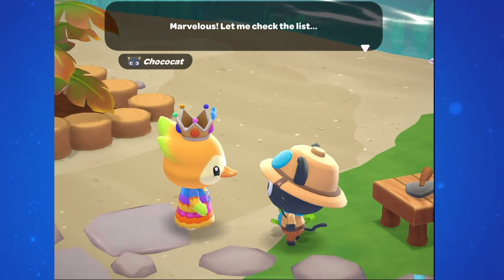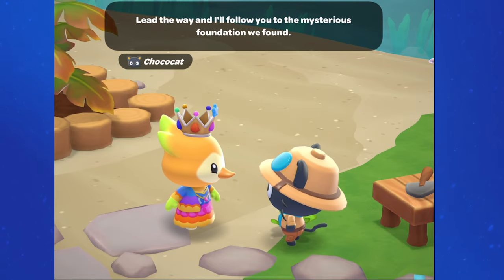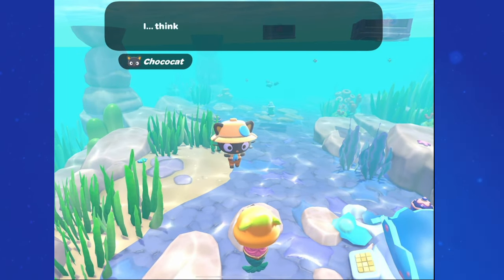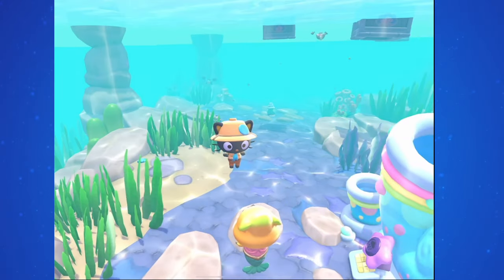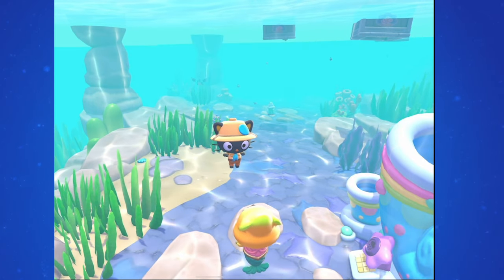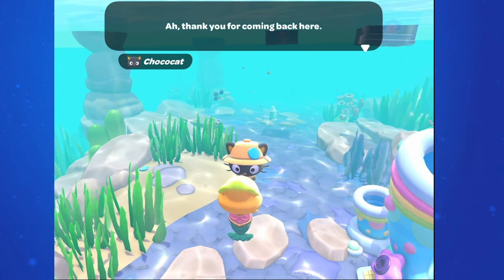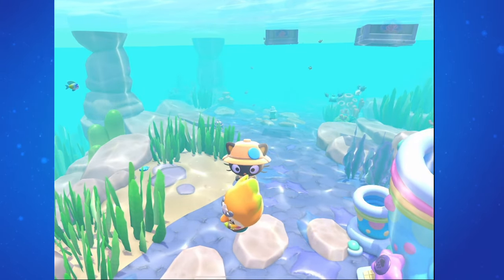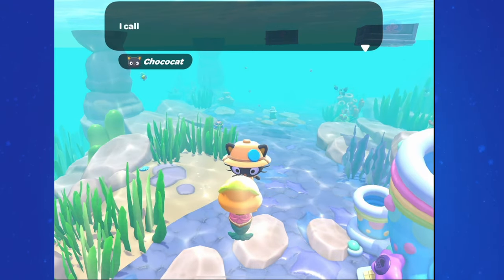Once you're there, talk to ChocoCat again. He asks if you know what it's going to do or if you'd like to hear his guess, and he says he thinks it has something to do with the weather — he calls it the Aquafaller. He automatically builds the machine and says you need to follow him back to his crafting bench. He mentions that swimming is fun but he prefers dry land, and that the crafting bench is the best place to talk about crafting. He immediately gives you the crafting plans for Rain Island Stone and says this power source is made from parts of the island brought together — he calls it an island stone and he's pretty proud of it. He wants to test it out and would like you to craft it soon.